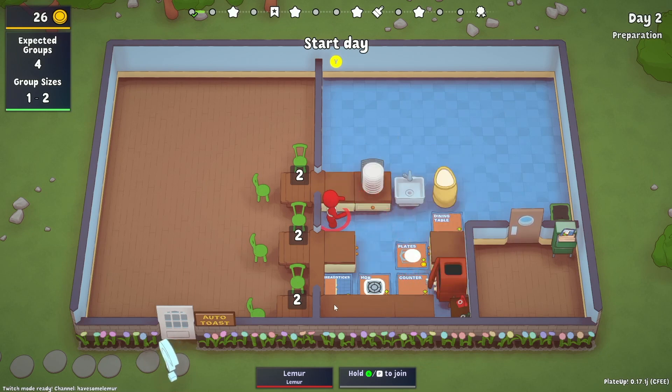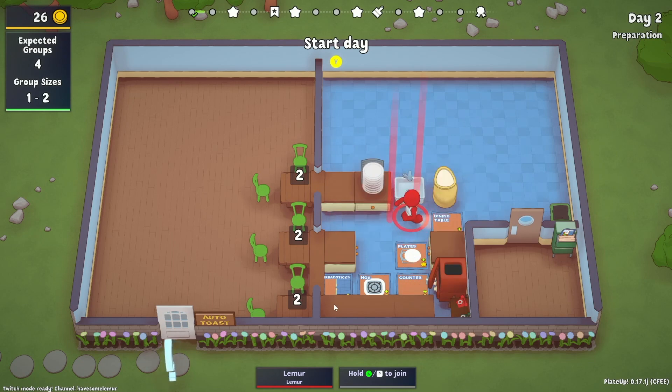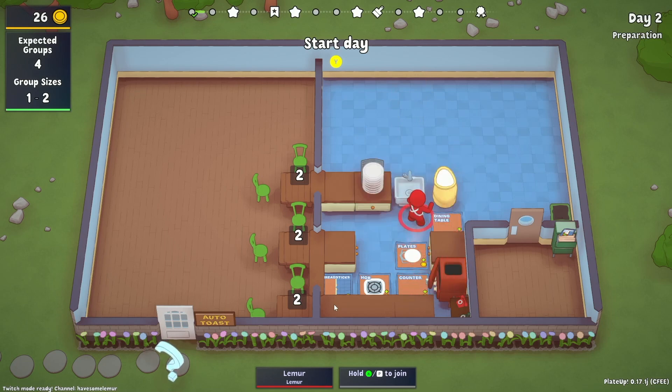We know we've got roughly 40 bucks and we need to get this research table. We're only going to make a little bit less than yesterday because we can't call all the groups in right away — we'll only get the first three groups. I'm going to fire up the toast first, then get all the groups in, clear a single out quickly, and hopefully get everyone in and out without burying the run on day two.